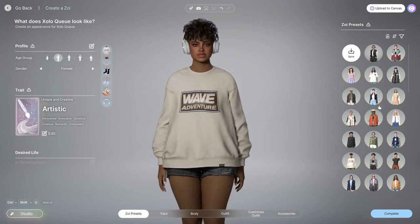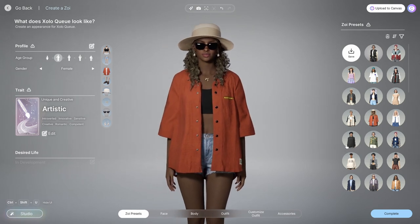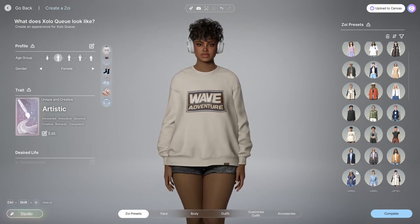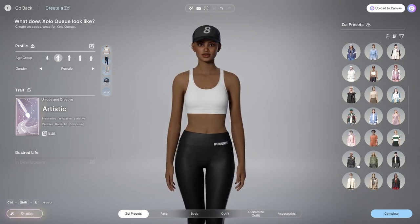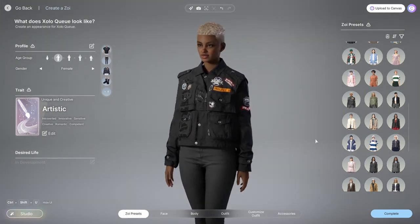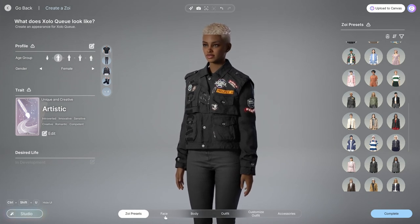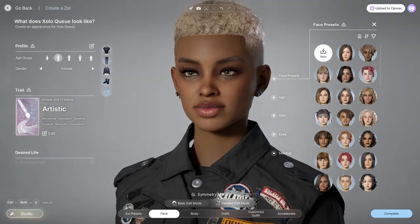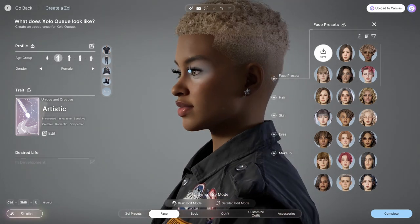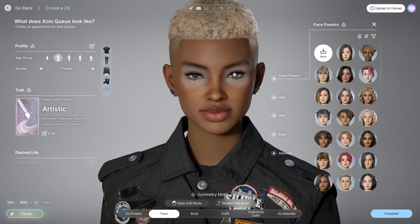I almost want to just start from scratch, but I'm trying to figure out which one has a face similar to what I want. It doesn't have to look exactly like me, just close enough. I think this one is probably the closest — let's go with that. Alright, let's go to face. Some interesting parameters here — they're realistic-looking parameters; I've seen some games let you do all types of weird stuff, but these are grounded.